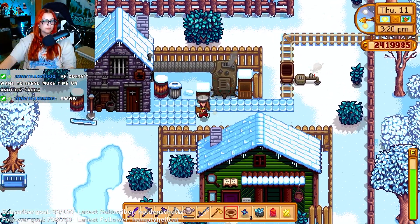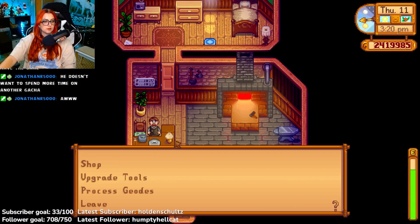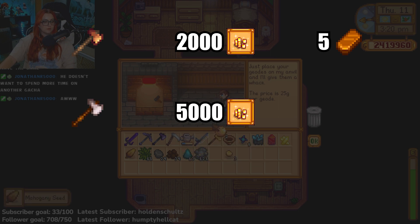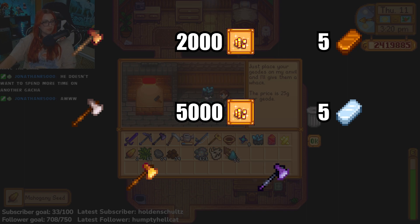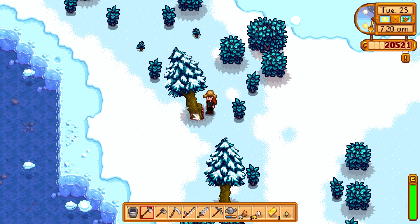To upgrade your axe, you will have to pay a visit to Clint in town. To upgrade to a copper axe, you will need 2,000 gold and 5 copper bars. To upgrade to a steel axe, you will need 5,000 gold and 5 iron bars. You can also upgrade to gold and iridium level axes, though they are not necessary to chop down a large stump or large log. Having an upgraded axe will make it much easier and faster to chop down trees, stumps, and logs.